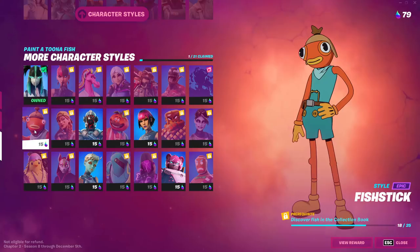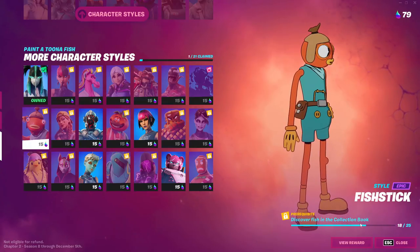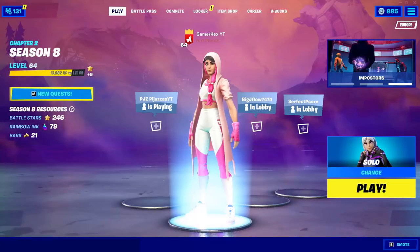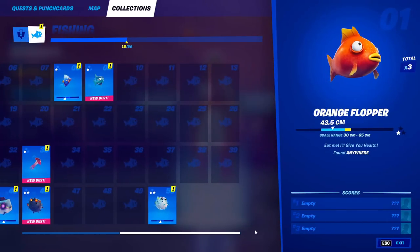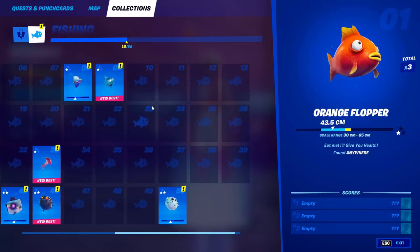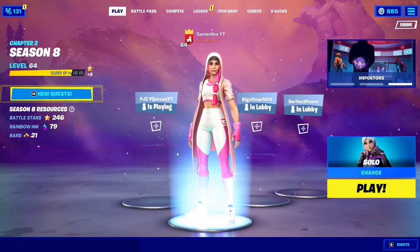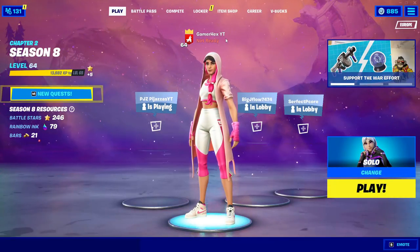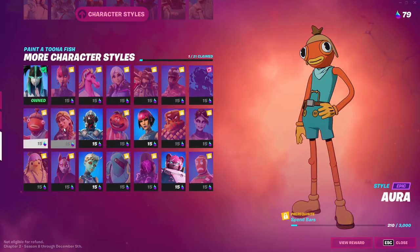For this type of style, you need to complete a certain challenge. For example, this one requires you to discover fish in the collection book. As you can see, I already completed 18. Go to your collection book under fish and you'll find the fish listed. You need to unlock 25 of them — there are 50 total. Just go to fishing spots like Slerb Swamp and start fishing. You should be able to unlock it in about five games by going to different locations.